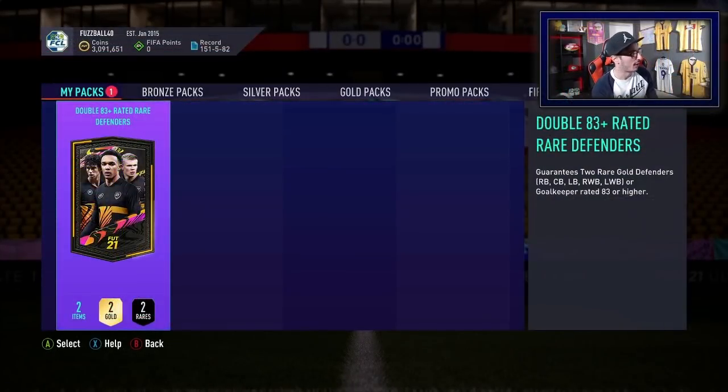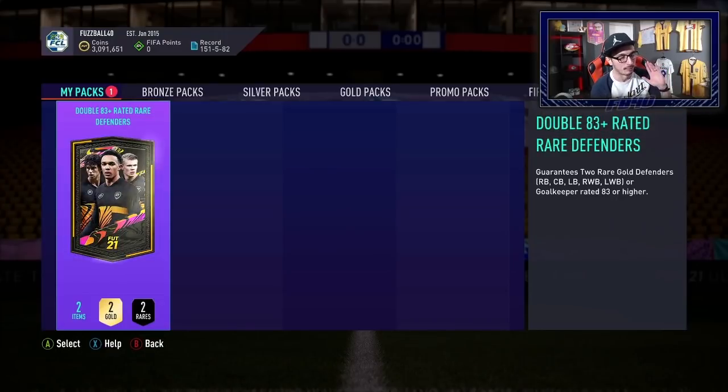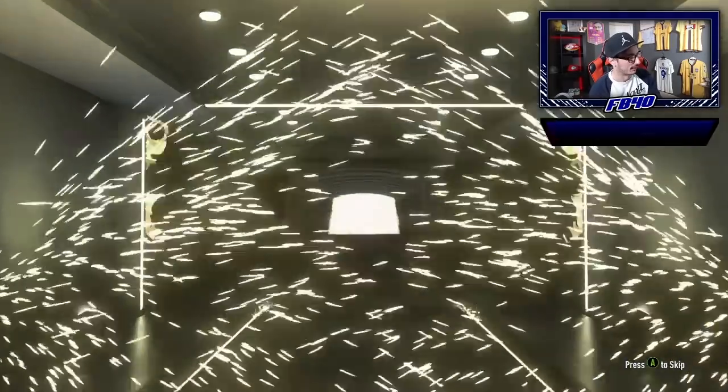All right guys — six o'clock has been and gone and EA have dropped a double 83 plus rated rare defender. I'm a big fan of these SBCs. I think they're decent — they're a punt. But I got Lewandowski from one so I can't complain. I'm the exception to the rule — you're probably not going to pack a Team of the Year from these, but either way I really like them as an SBC. Plan from here — I'm going to open this pack up and that'll be the end of this video. And then I'm going to be basically sitting here trying to snipe a West Brom centre-back because I cannot find one anywhere. I need to get that done so that the next episode will be recorded tomorrow. We'll have the Premier League cycle and hopefully some 125k and 100k packs for full Team of the Year release.